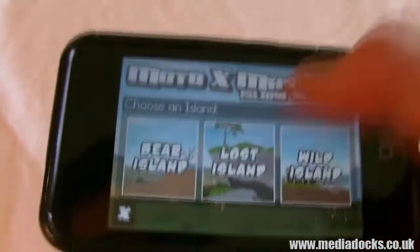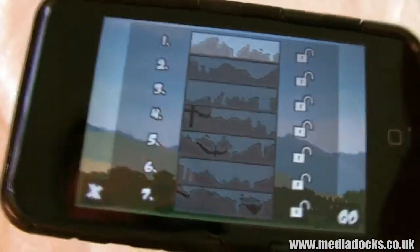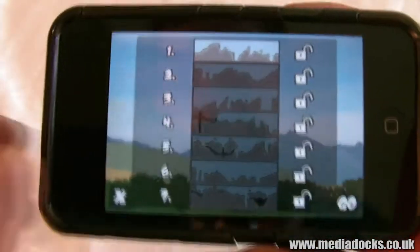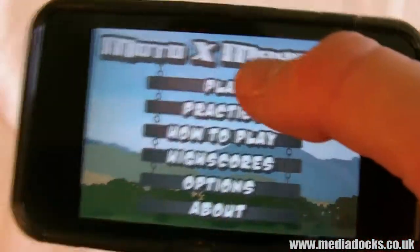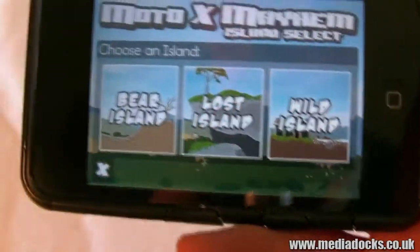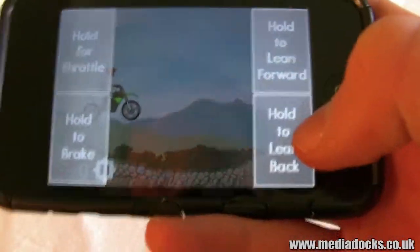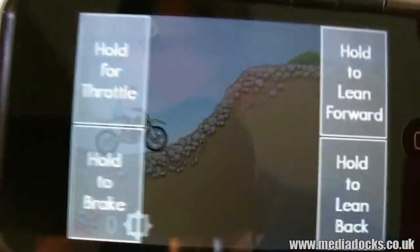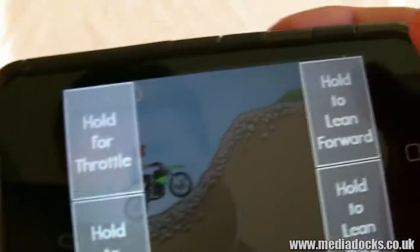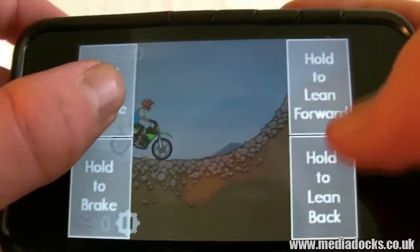In practice mode, you can practice on... there's three islands and each of them have seven levels. You've got to complete it in the fastest time possible. You can practice — you just get practice runs and they don't count. But I prefer to just play. So Bear Island, I'm going to go on. These are settings I have — I think it's analogue for both: half throttle, half brake, half lean forwards, half lean back.